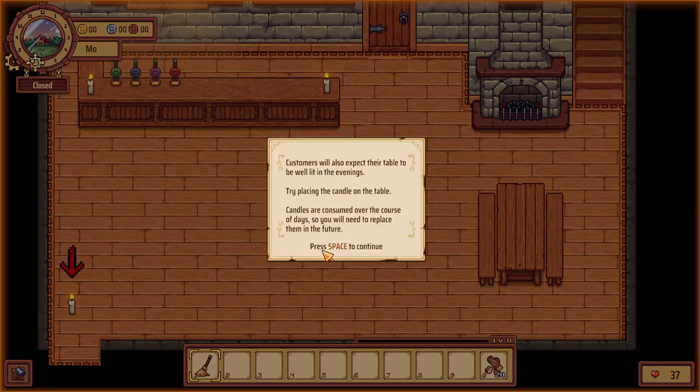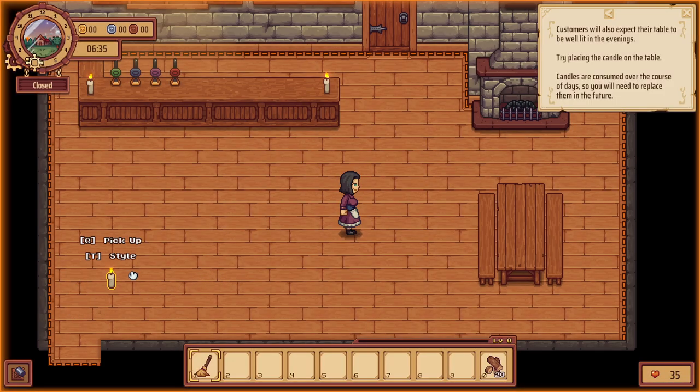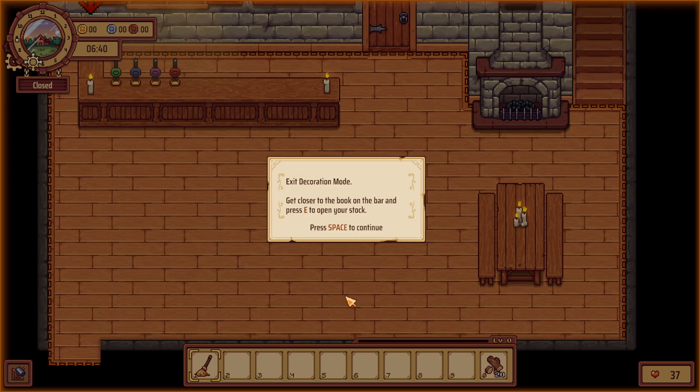Customers will also expect their table to be well lit in the evenings. Try placing the candle on the table — candles are consumed over the course of days so you'll need to replace them in the future. Let's get the style tea — oh yeah, let's put that there. Exit decoration mode.